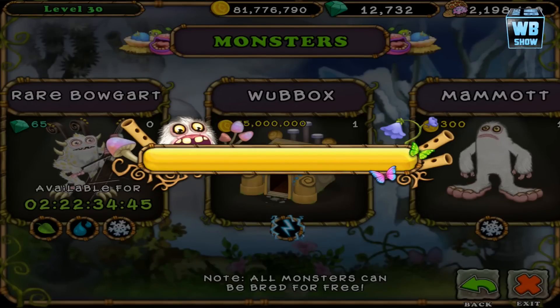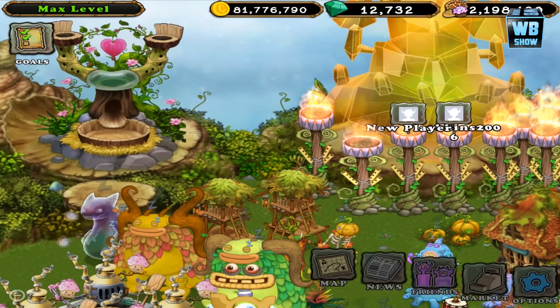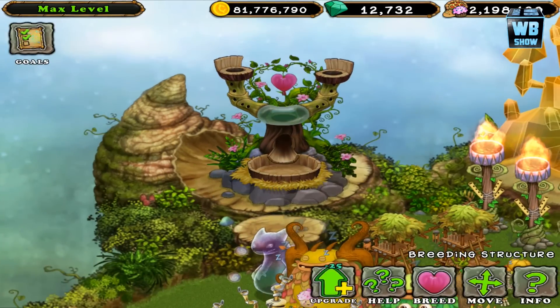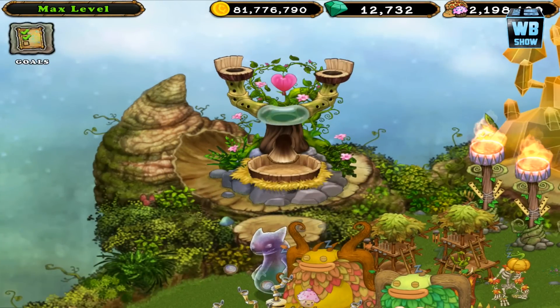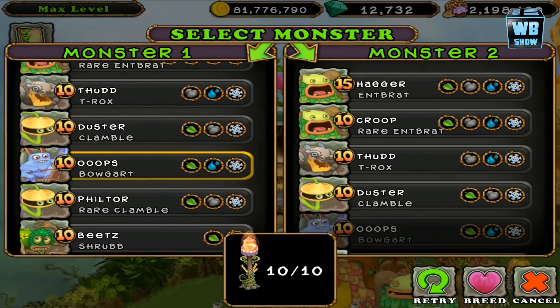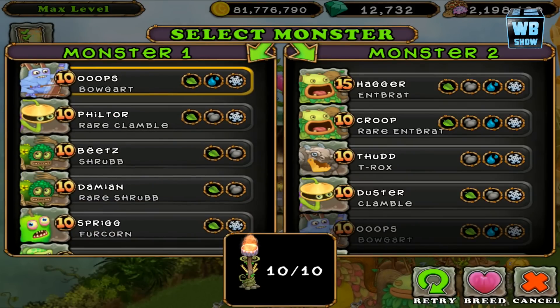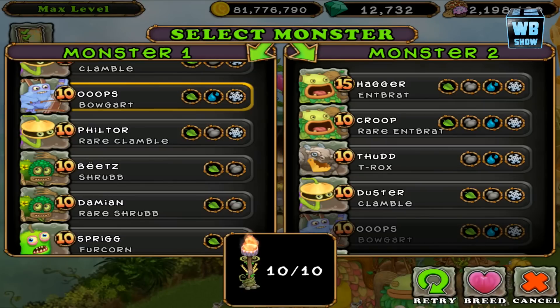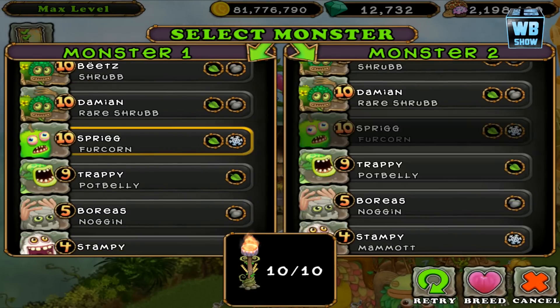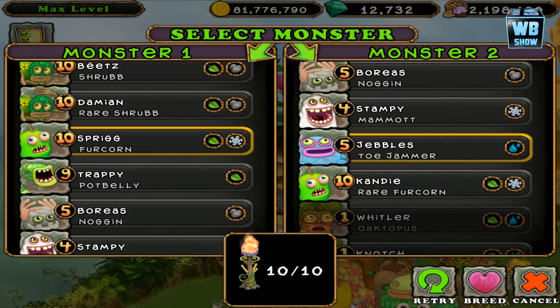Let's do this. We're on the regular island now. You can use any combination with the elements of plant, water, and coal. What I'm gonna do is take the plant and coal. There's our water guide — there's the Toe Jammer. So we're gonna breed.